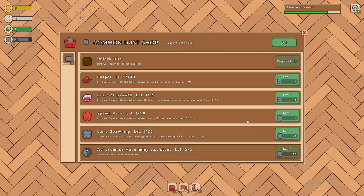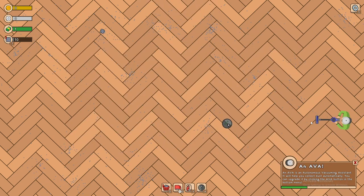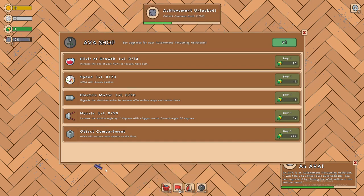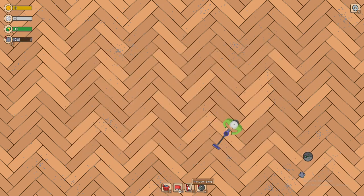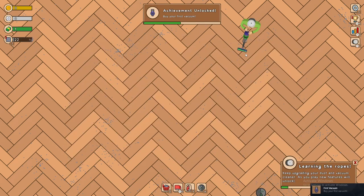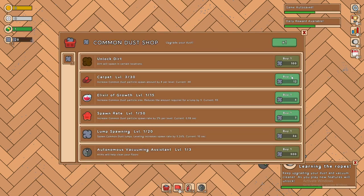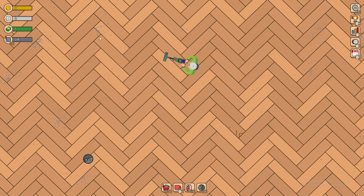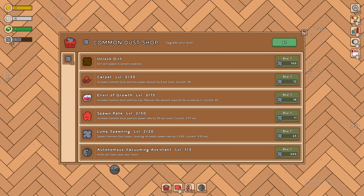Let's see what the dust shop is. We are up to 50 — we're gonna get the driving vacuum. You can upgrade them right there: increase the size. There's all kinds of upgrades we can do. Let's do 10 of these and buy a new vacuum — any little bit helps. We're getting dust super quickly. I want to get the lump size upgrade because those are very good at plus five.